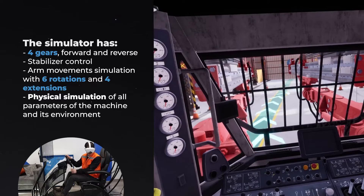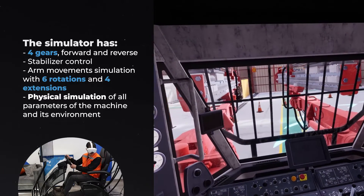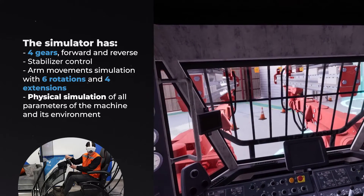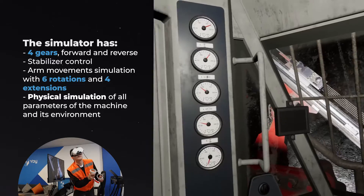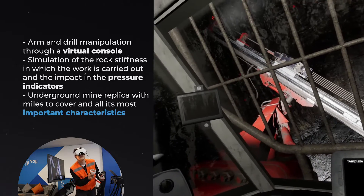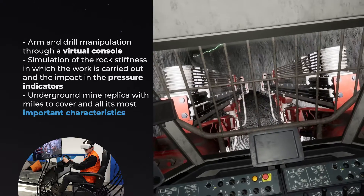The simulator has four gears, forward and reverse, stabilizer control, arm movement simulation with six rotations and four extensions, and physical simulation of all parameters of the machine and its environment. Arm and drill manipulation is performed through a virtual console, with simulation of the rock's stiffness in which the work is carried out and the impact on the pressure indicators.